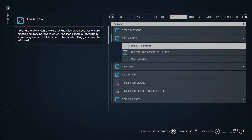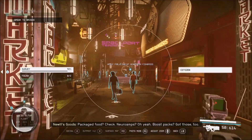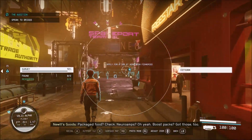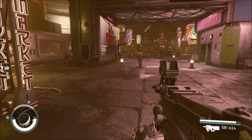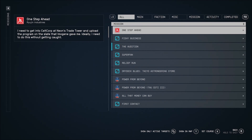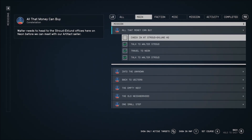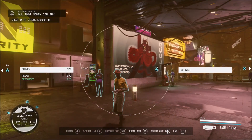I want to just go talk to Briggs. The quest tracking is still bugged in this game — even if I do this one. Buy for a job.